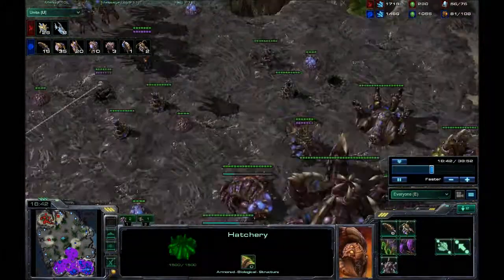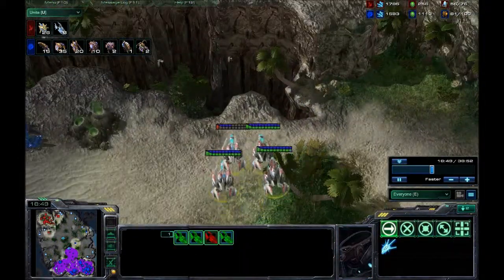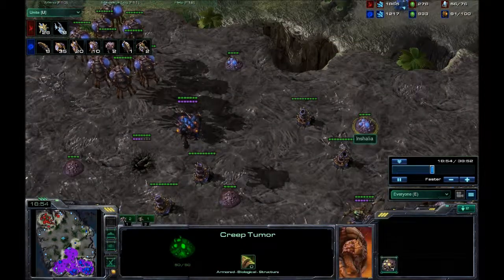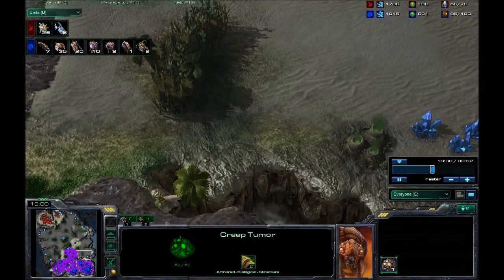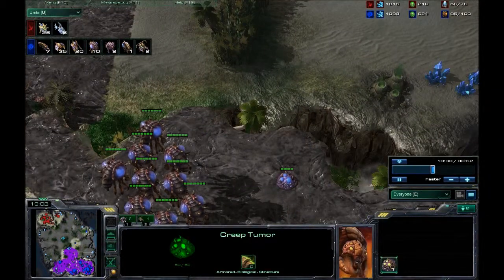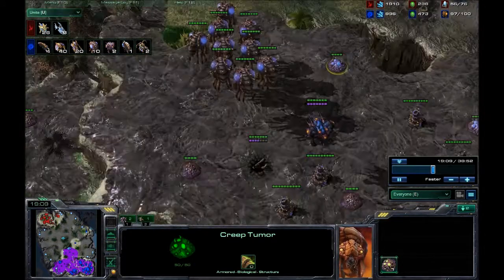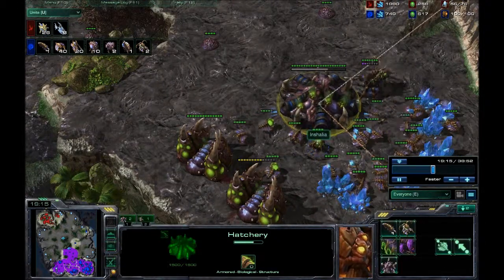I've got an infestor to fungal growth these guys, and I'm building some more creep tumors. I didn't realize this, but the creep can spread over these gaps — well, I did realize this, that's why I'm doing it. You wait for it and then you can put the creep down here to keep spreading it. Meanwhile I'm doing this tentacle thing over here — on the map it looks like a little tentacle. I've got more larvae hatching.